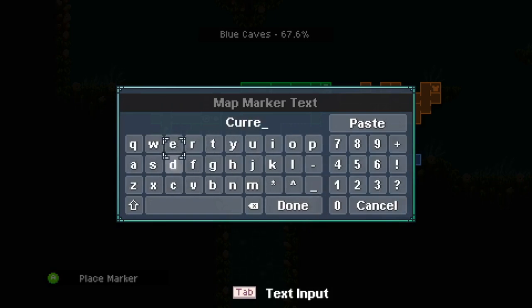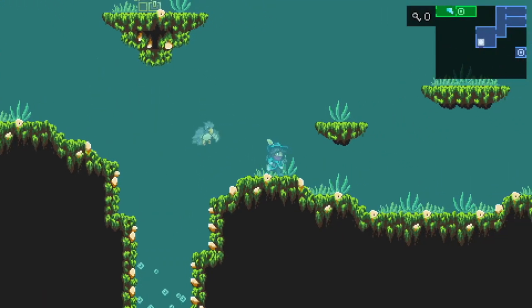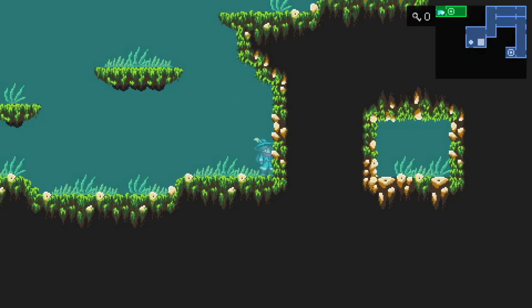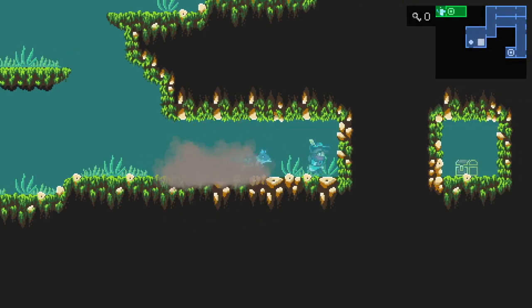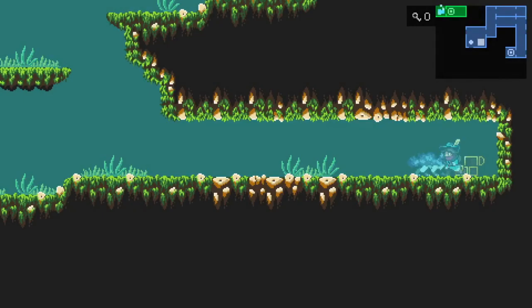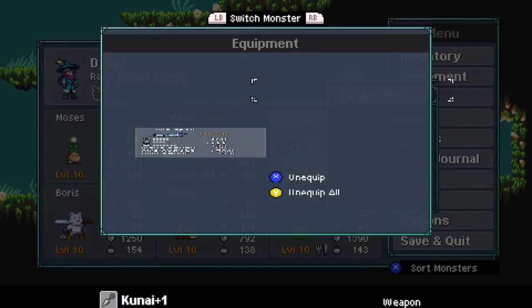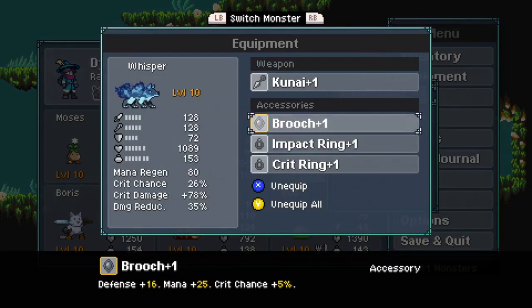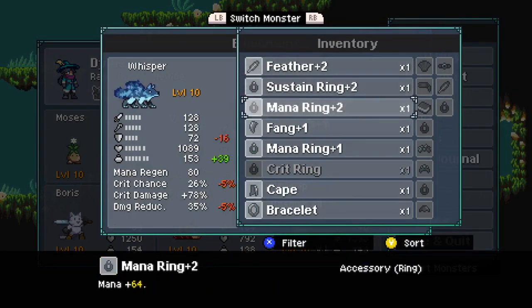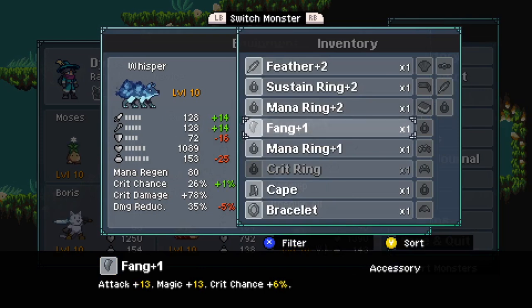Here we got a currant. Passion over patience. We can break these walls to reveal a treasure chest containing a fang plus one — it increases attack and magic as well as crit chance. Seems like a perfect thing for Whisper here.